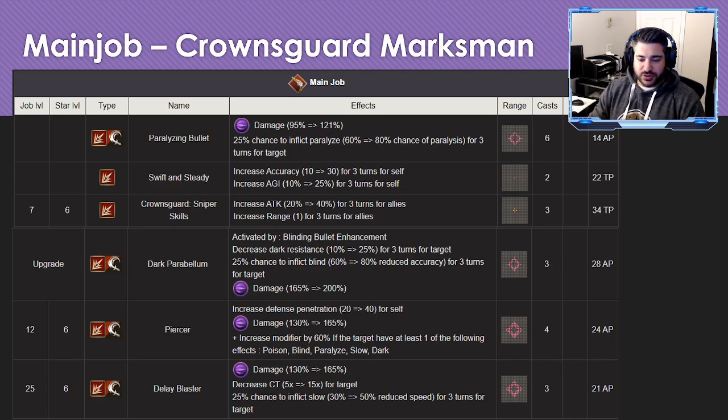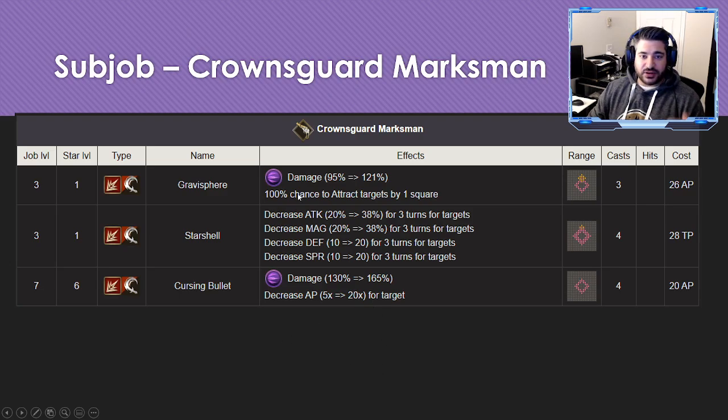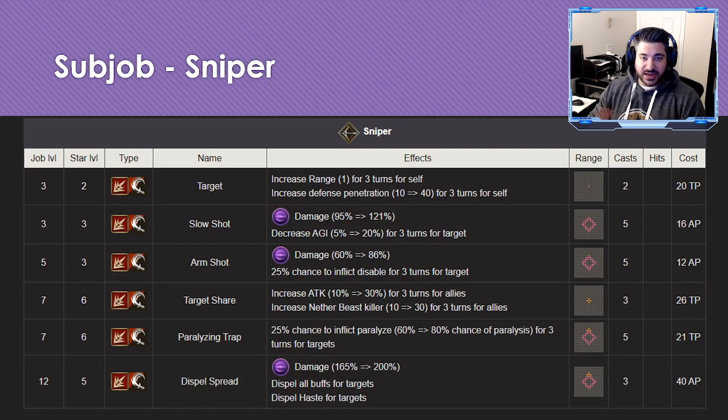The rest of the main job abilities are fairly self-explanatory — Dark Rise with a chance to inflict paralyze, and a decrease ET attack similar to what Titus has. The sub job also offers great things: Gravisphere is really cool — a massive AoE that shrinks enemies together into a tighter group. Star Shell is a big break ability but has no damage attached, so it likely won't be used by the AI in auto.